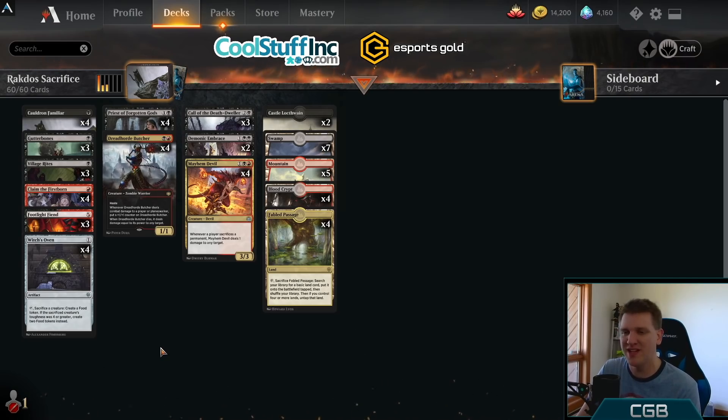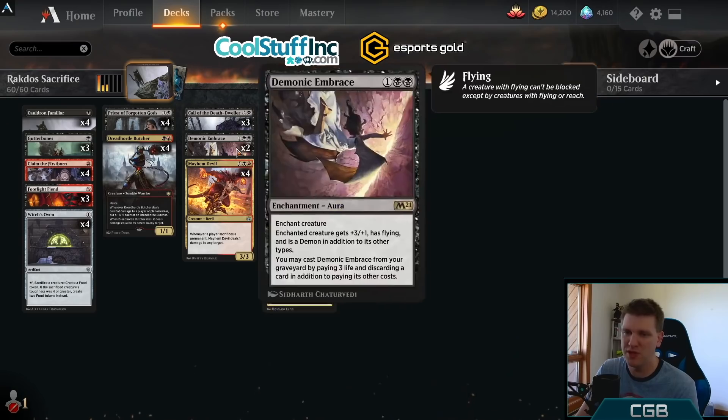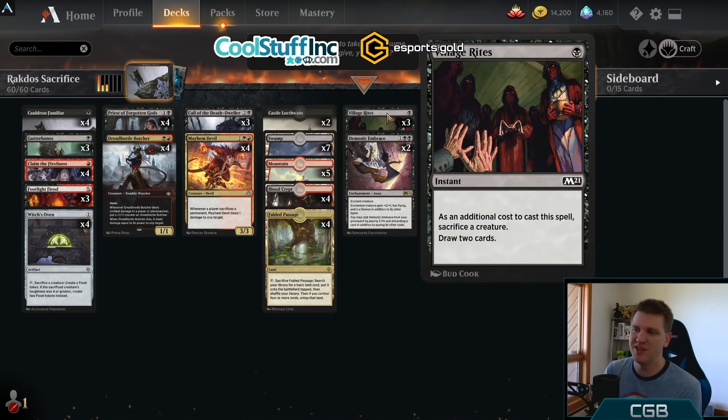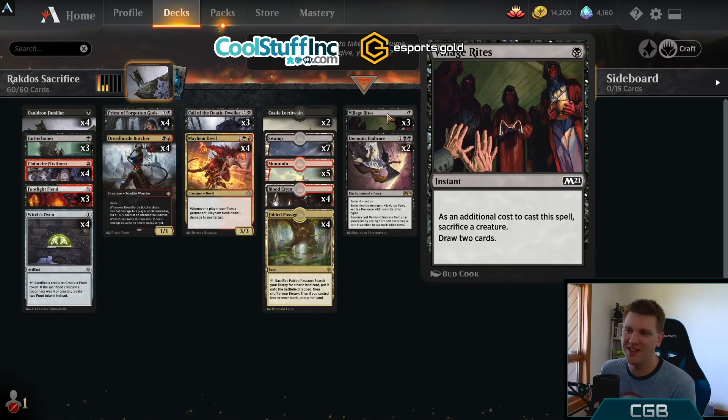M21 has come out and I don't think anything's changed, but the deck does have a couple new tools. Village Rites is a great way to gas up. This is a synergy deck, so getting your hands on the right pieces sometimes requires throwing away those pieces that aren't so right, drawing some extra cards. Village Rites is sweet at one black instant speed.